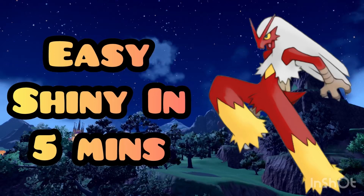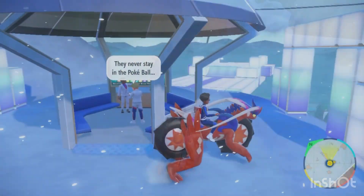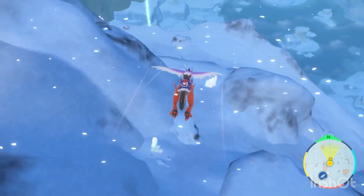Hey everyone, Toby here telling you how to get Shiny Wazikin in 5 minutes in Pokémon Scarlet and Violet. First, you must go to the Polar Outdoor Classroom 2. Then follow my path perfectly so you don't get lost, because this cave is very hard to find.